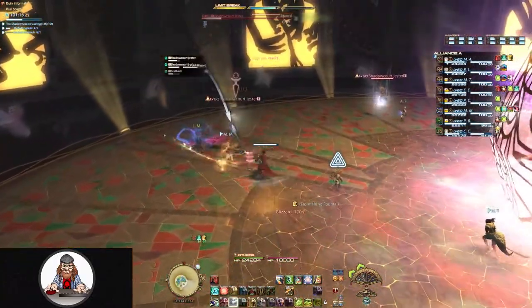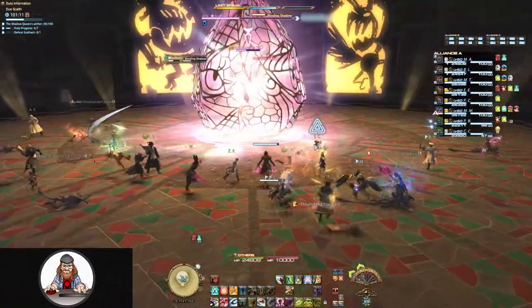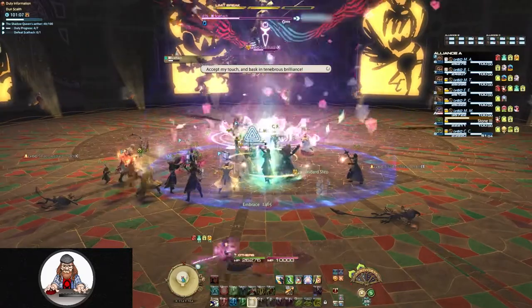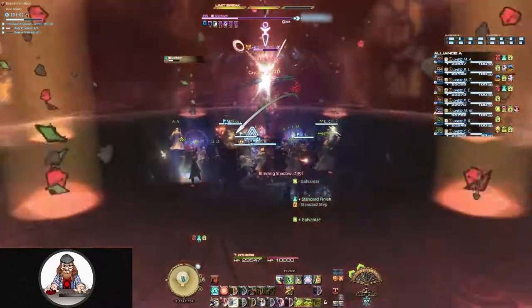Finally, when all the adds are dead, Skathic will break free and do a raid-wide AoE called Blinding Shadow, which will do a fair amount of unavoidable damage. And with that, Skathic is down and you can move on to Diablos.